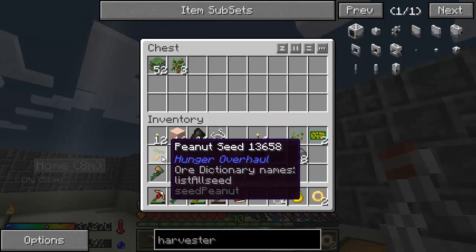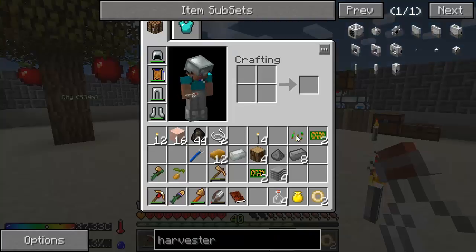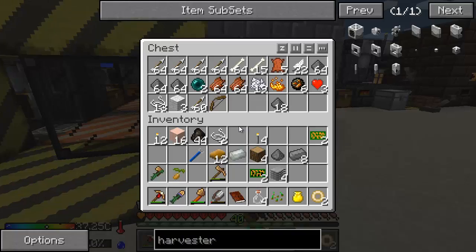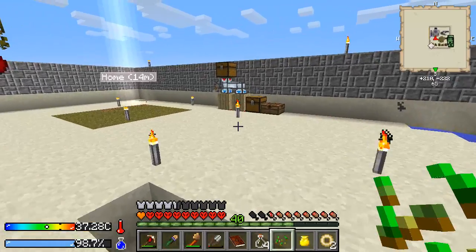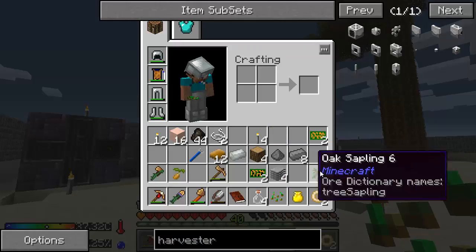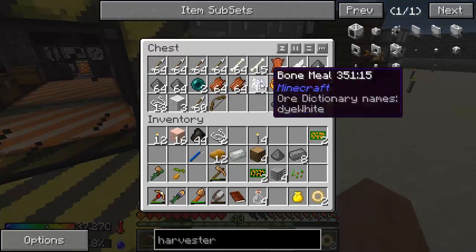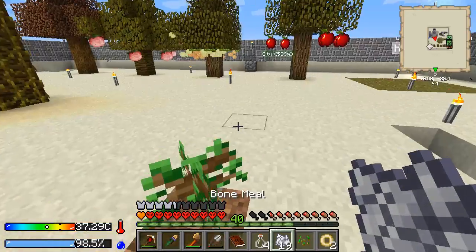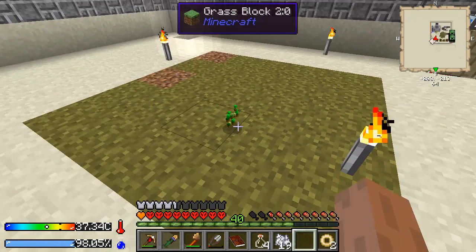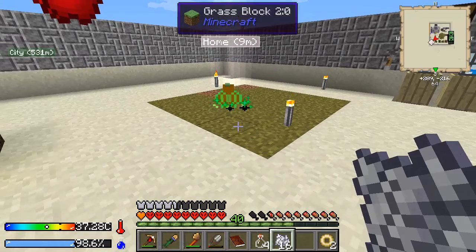What did we get? Peanut seed? I think I've already got a peanut seed. This was the slime plant. Should we get a slime plant? Yeah, let's get a slime plant. So we do the same thing to replicate the seeds as before, or we can just let it grow big.